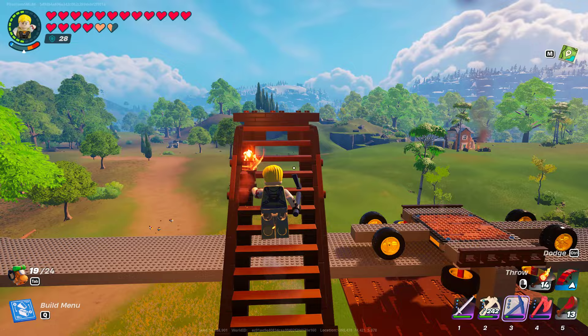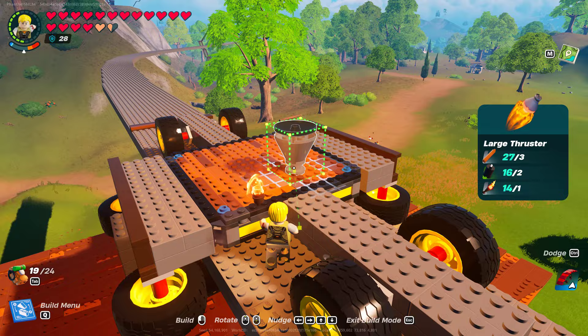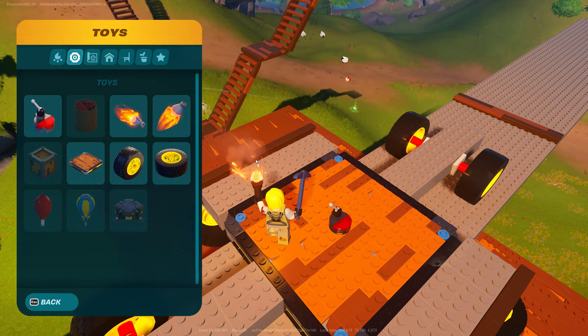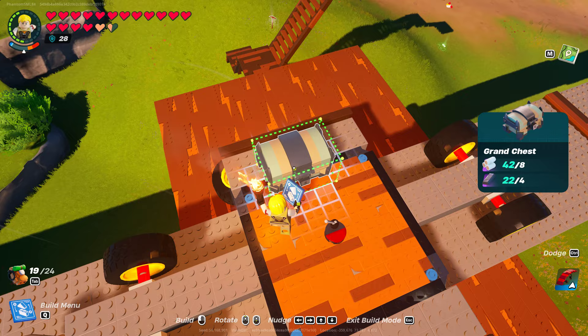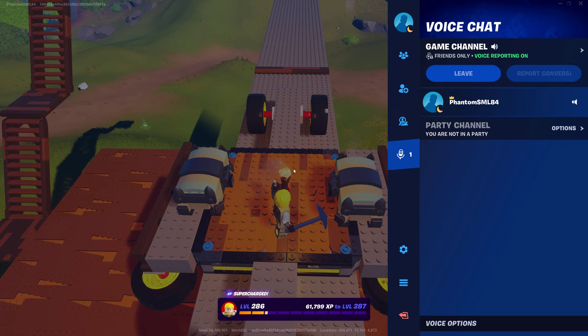Now comes the fun part — putting on our booster off the back here, and our switch. The other thing I like to do is build a couple of storage containers here. You can build four of them on here but I'm just going to build two — one on this side and one on that side — because these provide tons of extra storage. They're the larger ones.